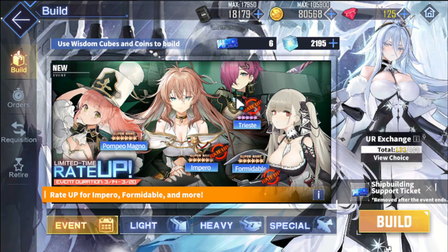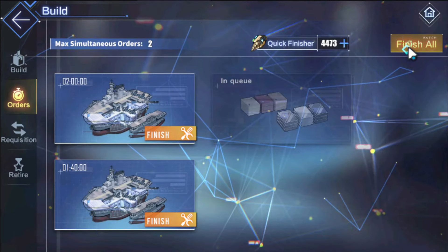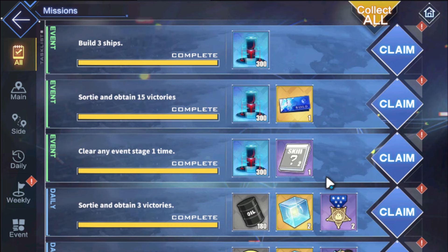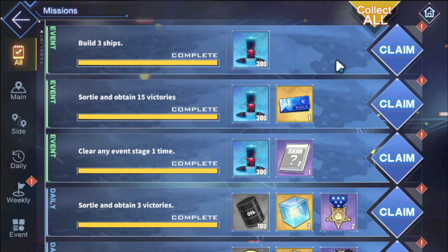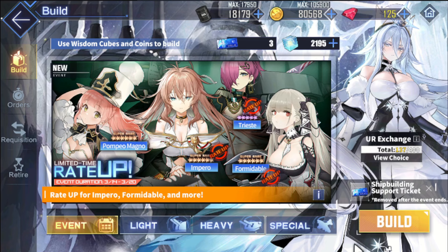The other ships aren't that important, but go ahead if you want them. For reruns, always do three daily pulls using rerun tickets, then wait until the last day before spending more if you really want something — you might get ships with free tickets. Three pulls gives you 300 event currency points, saving you almost 300 oil from farming. Do daily three pulls, and otherwise skip this banner to save cubes and spend your free pulls. Thanks for watching — see you in the next video.